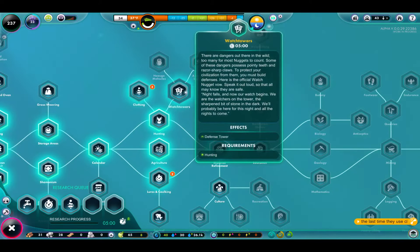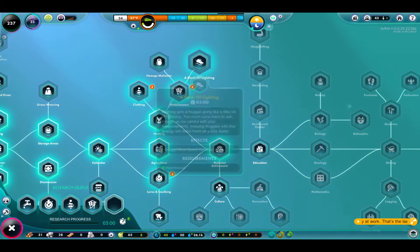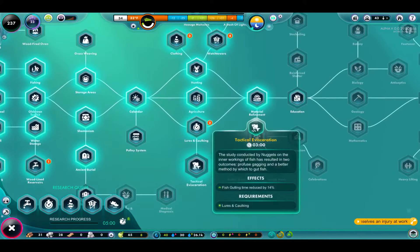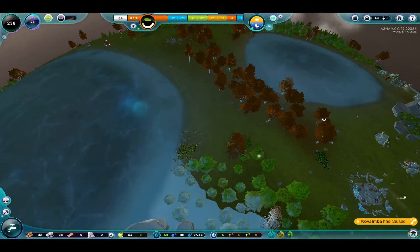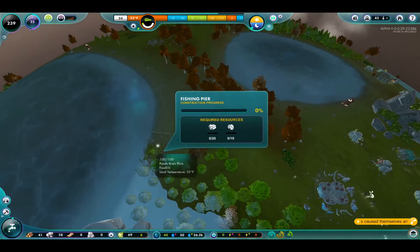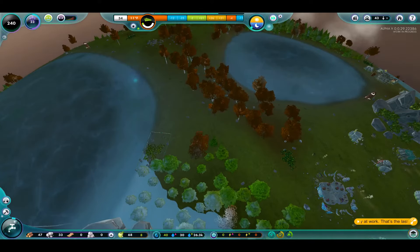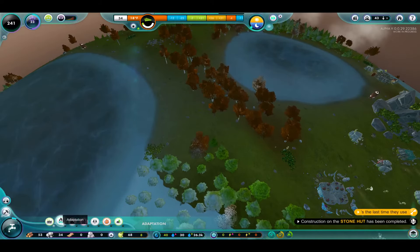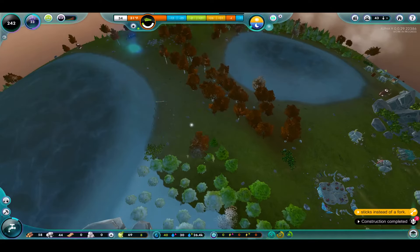This is a defensive tower. I could research this and then not actually build it if that's what I wanted to do. So we'll go this direction for now. We got the fish built here — let's cancel that. I don't want it built on top of the food. I didn't realize that plant was there. So let's build it down here instead.